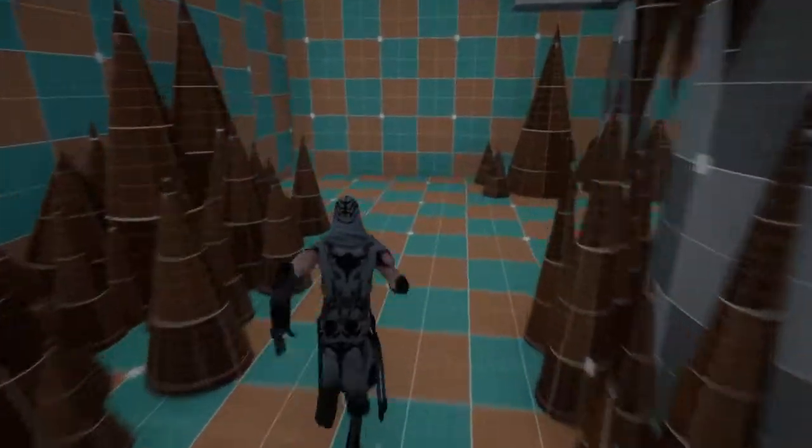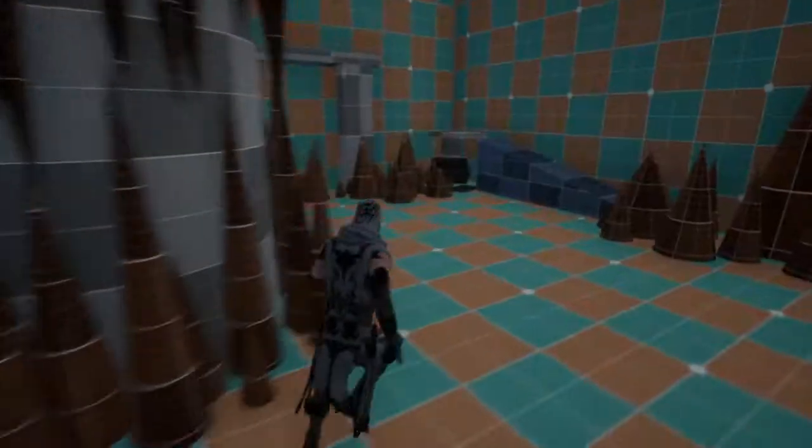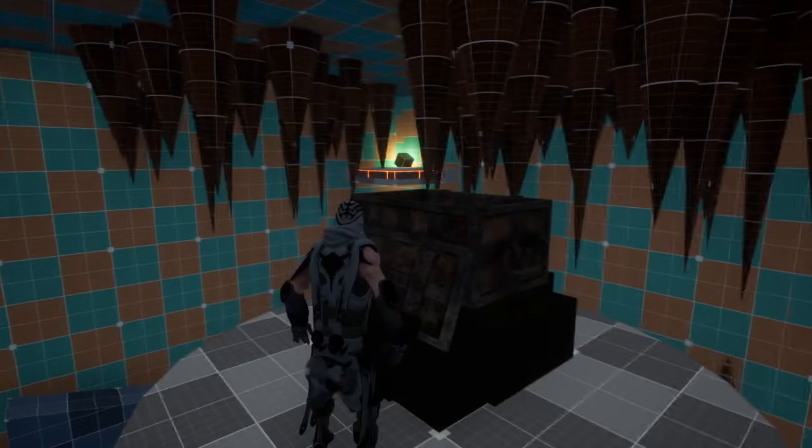As soon as you go through the first door you notice a chest up top, so obviously that's where to go. But you try running around — there is zero way out of here — so make your way up to that chest, but it's empty, so you start looking around and you find this over here.